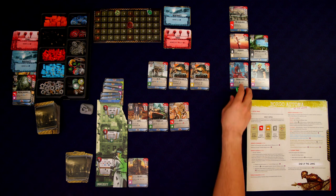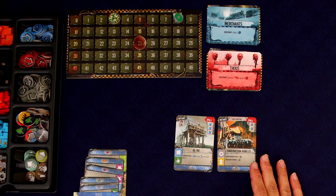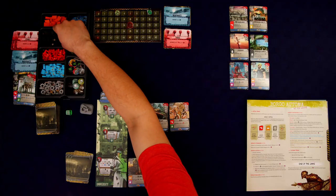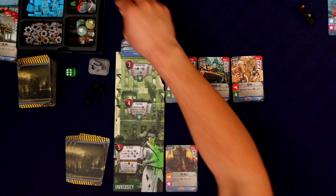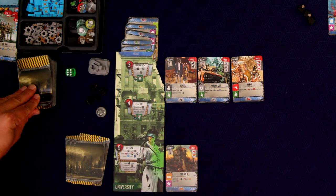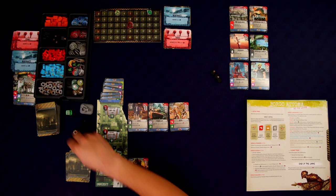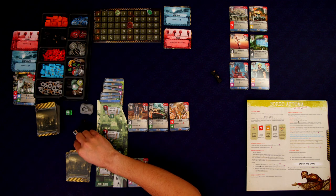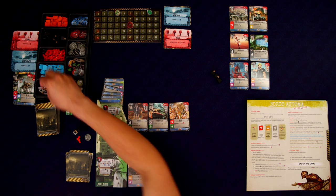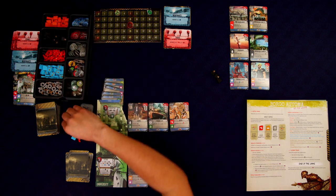We get to go first and I'm going to go with the church — that'll give us some easy victory points. Then Borgo gets to go. It's an open production and there's another one here, so we'll take that. It's the third round, so they're going to get three brawlers. We're getting three plus one workers, gray, two cards, one gear, one gun, a gas can, a wild, a brick, and two points. Pretty good.